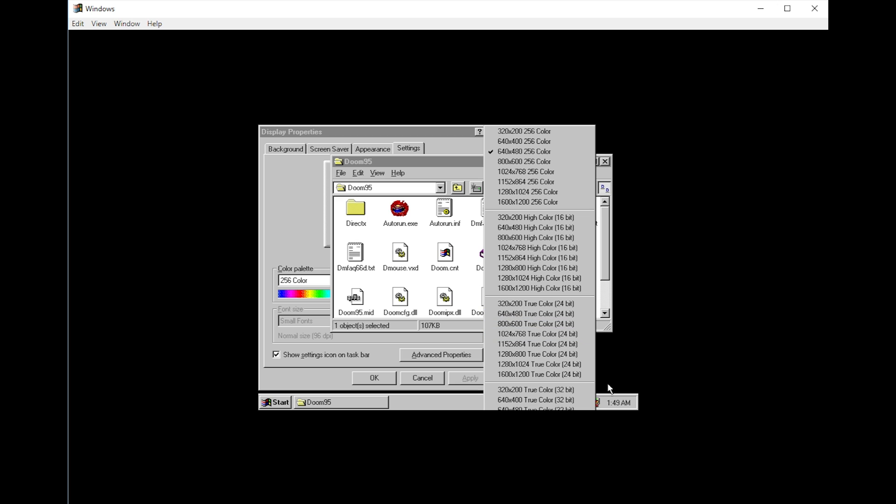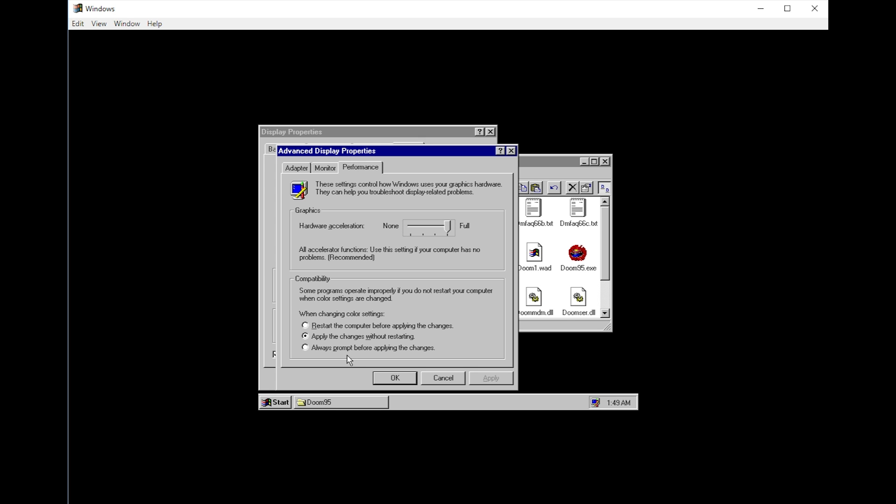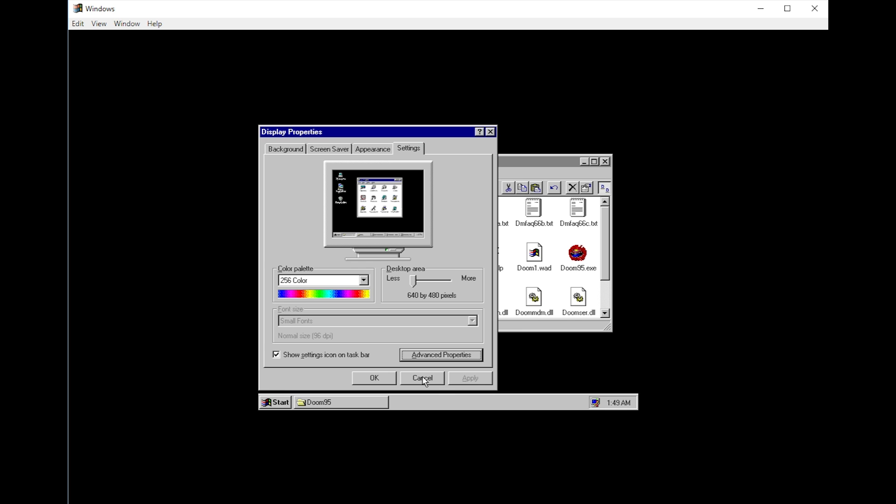So I gave that a go. I tried using the quick resolution change in the system tray, but anytime I did that, Windows 95 asked for a reboot and the application would hang when I said yes — at least it did for me. So what I ended up doing was going into advanced settings and changing compatibility to apply changes without restarting. Then from there I lowered my desktop resolution to 640 by 480 at 256 colors.